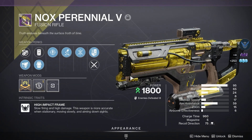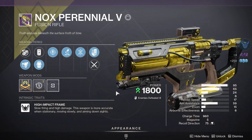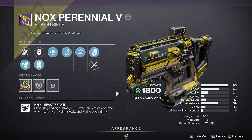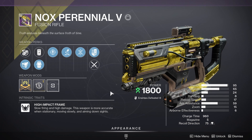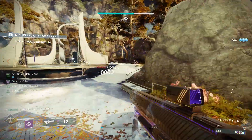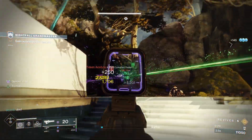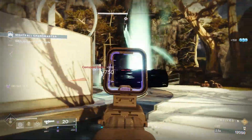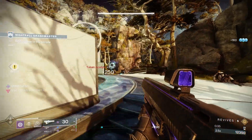The Nox Perennial has to be one of the most slept-on brand new weapons that has come out with the Season of the Witch. This weapon definitely flew under everyone's radar because players didn't even really know that it was a new gun and that it even existed. That's probably because it feels impossible to even get one of these weapons to drop. Since the start of the season, I've only had one Nox Perennial drop for me, and I don't even know how I got it.